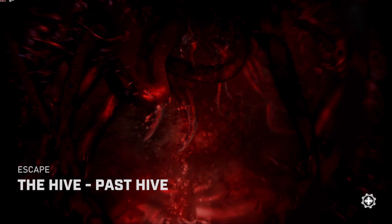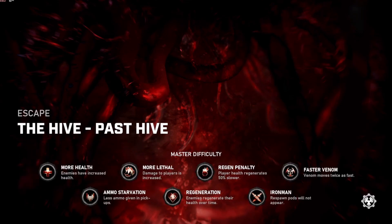Looking at the modifiers for the Hive Escape Map, we have: more health, more lethal, regen penalty, faster venom, ammo starvation, regeneration, and Iron Man. The big ones to worry about are regen penalty — our health regenerates 50% slower — and ammo starvation, which means we get less ammo from any pickups in the map, which is also why the Tactician will be very helpful. And regeneration means that enemies will regenerate their health over time.